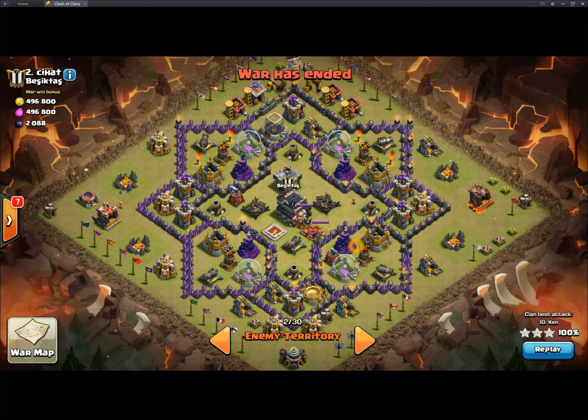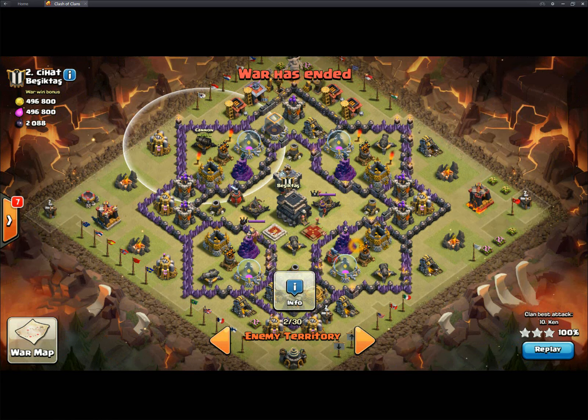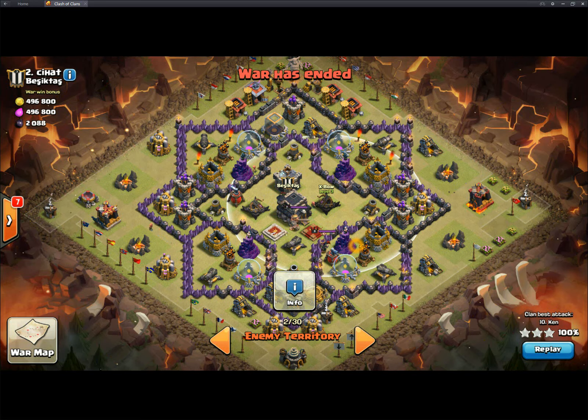What he does is wait until the X-Bows are targeting his golems and kill squad. Then he comes in up north with his two groups of hogs and takes out those heavy defensive areas before they even know what hit them. By that time, the hogs are already on top of the defenses when they finally start targeting.